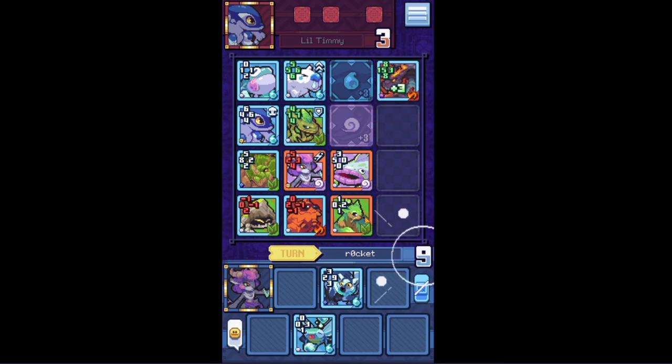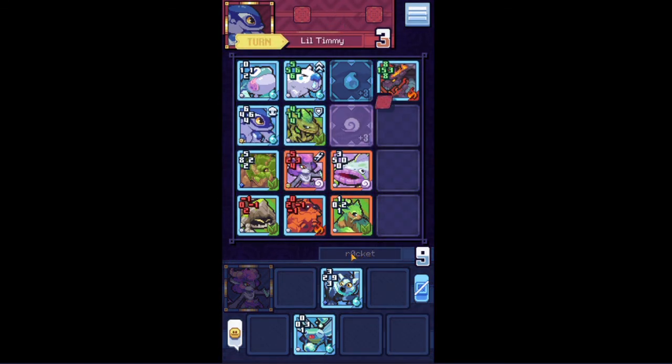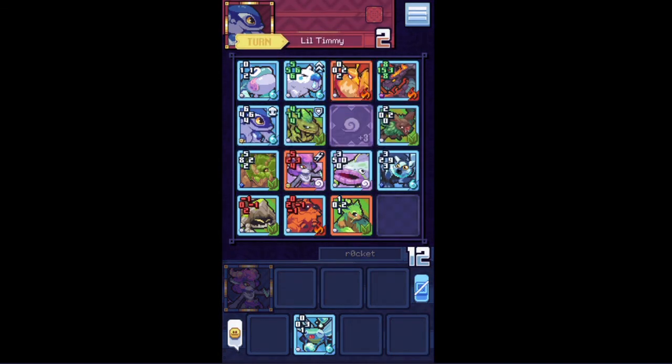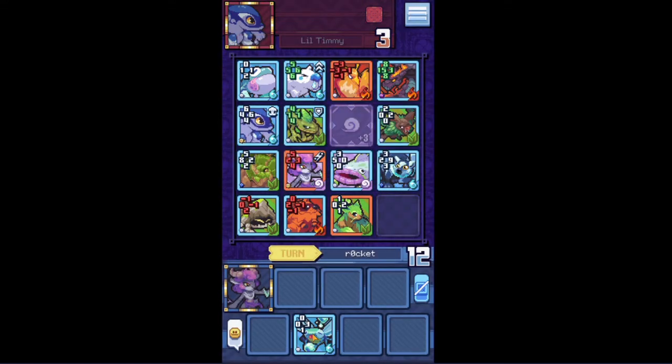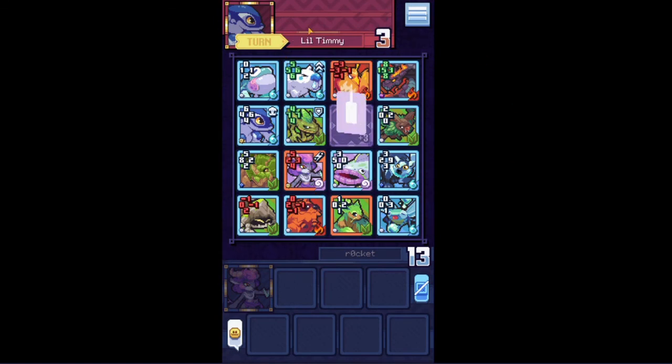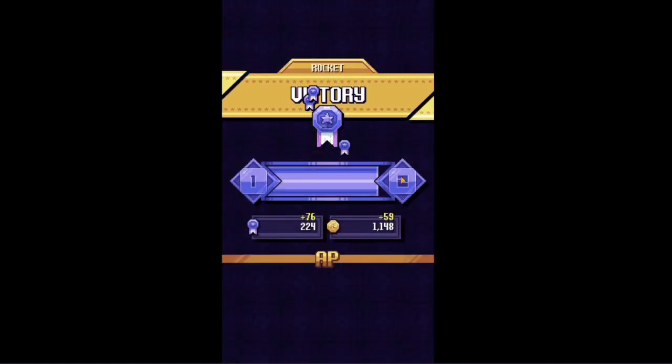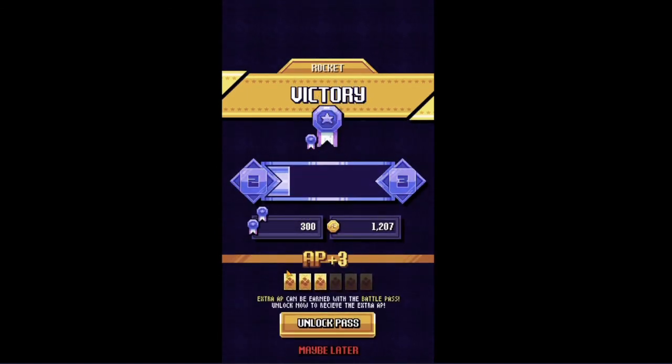I'm just gonna play this guy here — I don't think he's gonna be able to take that. Let's wrap this up. I'll take you guys, thank you very much. I'll just play this guy here — that's a free card right there. And you lose. So that's that — and just like that we have reached Training Arena 2, ladies and gentlemen!